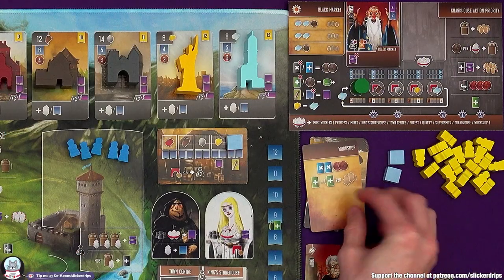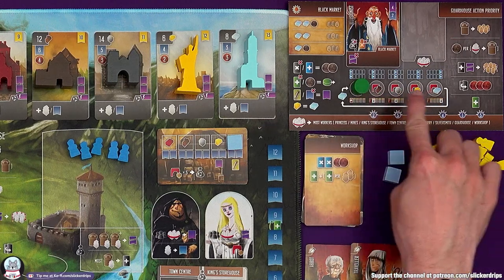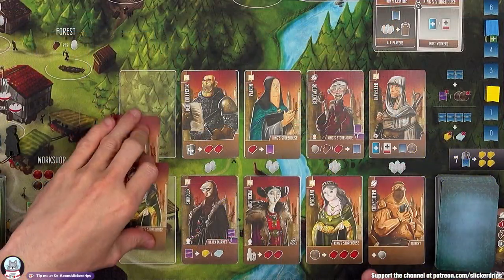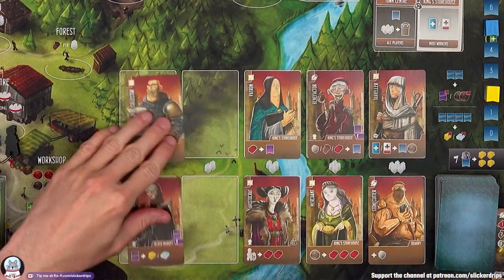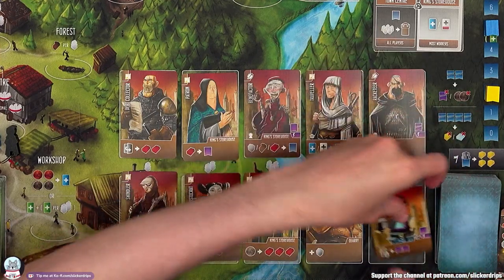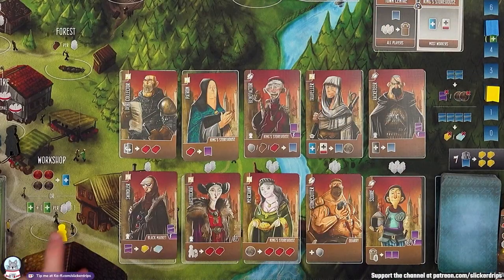The bot goes to the workshop. He's going to remove two apprentices from the display — his resource tracker shows you which cards he gets rid of. So he's getting rid of the first two, then everything slides along, they go to the bottom of the deck, and we reveal two new ones. Then they gain a building card plus a building card for every two workers they have there.